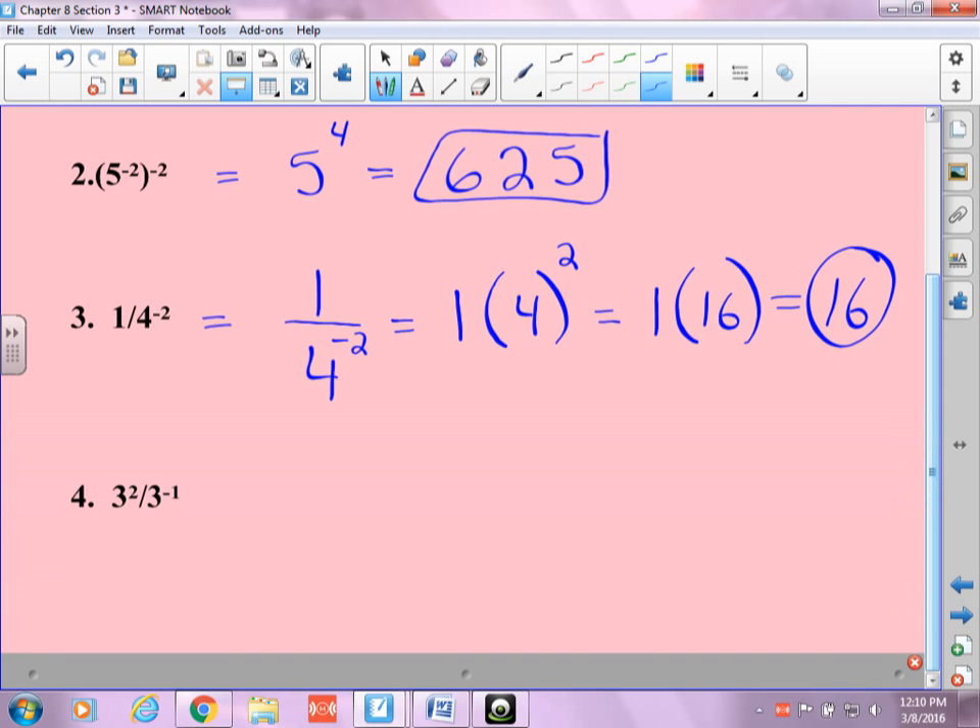This is three squared over three to the negative one. Three squared likes where he's at — he's fine upstairs, so he stays. What about three to the negative one? He doesn't like where he's at, so he comes upstairs. I don't need to put anything downstairs, though I could put a one. So I get three to the third, which is twenty-seven.